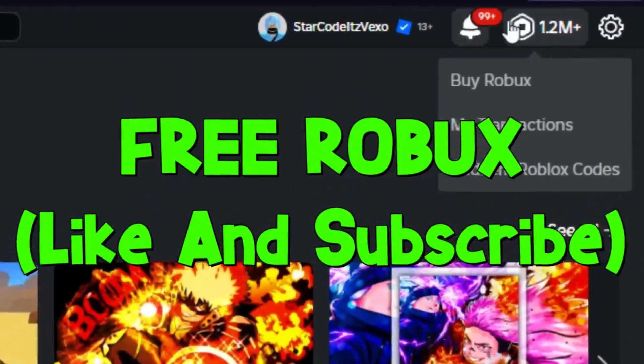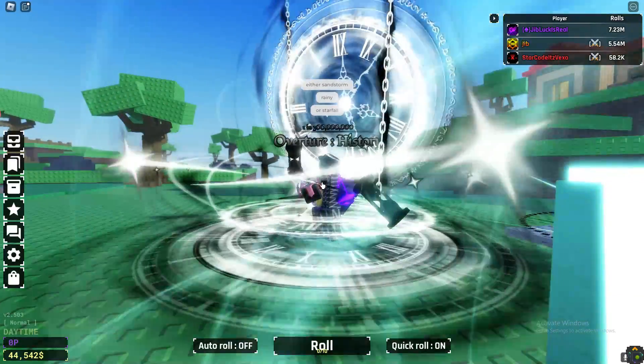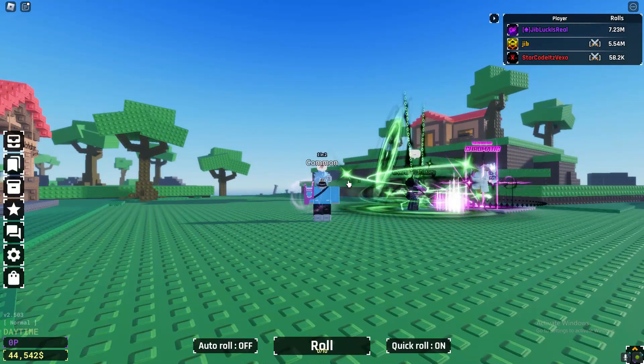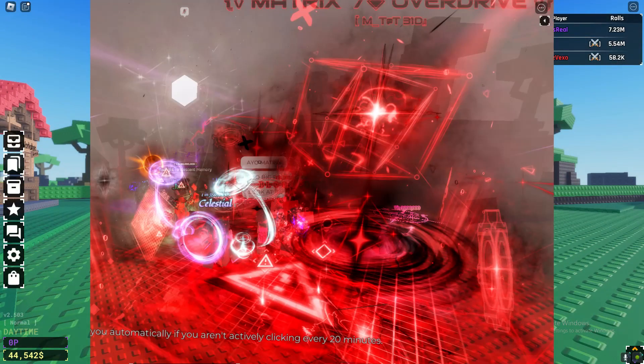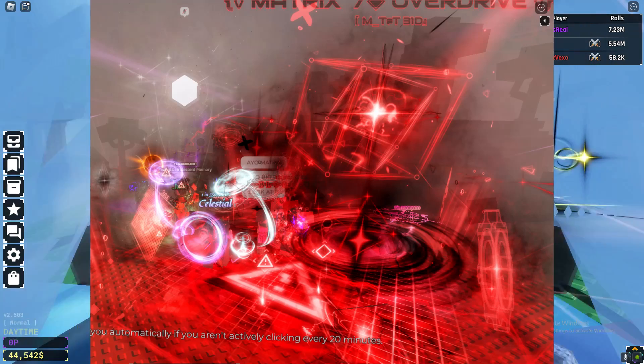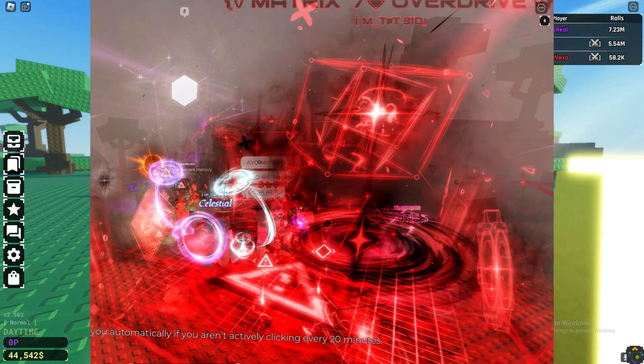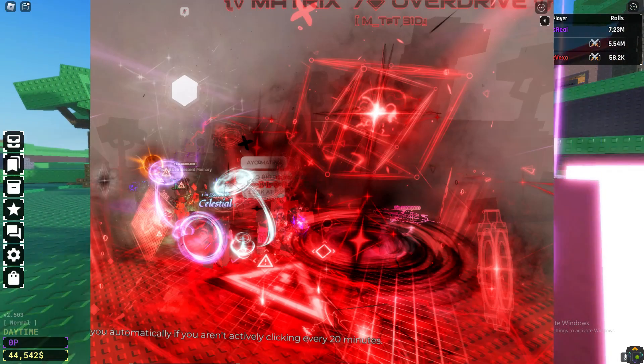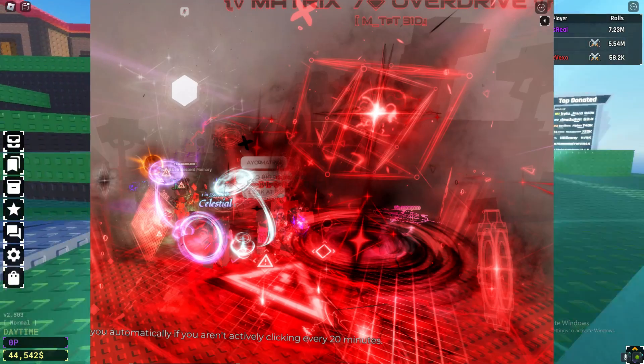Welcome everybody. This is actually going to be the Matrix Overdrive showcase. I've seen a lot of other people try to show the Matrix Overdrive and they just completely showed a different aura, so this is actually going to be the real Matrix Overdrive showcase. This is what it does look like — it's a red aura.